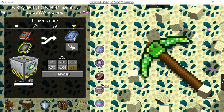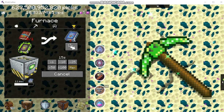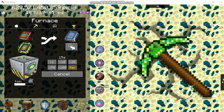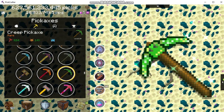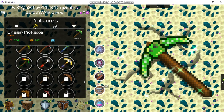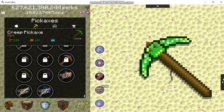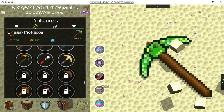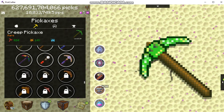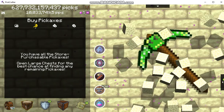Alright folks, how to buy your magic wand in Pick Crafter. You need these blue books and you make them in the furnace, like I'm doing here. The magic wand — let me see where it is. I don't know, it's in there somewhere. Anyway, you're going to go ahead and buy it from the store — it's got to be there.